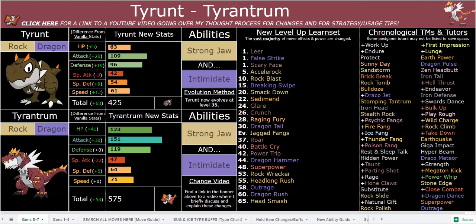But as for Tyrantrum, there are other two-stage 575 base total Pokemon. In vanilla games, the fossils already don't share base totals, so I figured why not make the Kalos fossils 575 base total Semi-Pseudos. I think it fits them really well — they're these giant dinosaurs, and they're just really cool Pokemon, and I think they deserve the stats. The high stats also make a lot of sense.